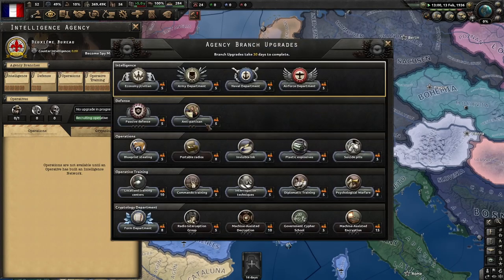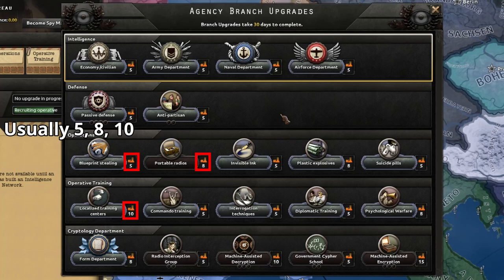In addition to this, you can also upgrade your agency. Keep in mind this will use a number of factories for 30 days. So I recommend only getting upgrades you need, and delaying those upgrades as long as possible.